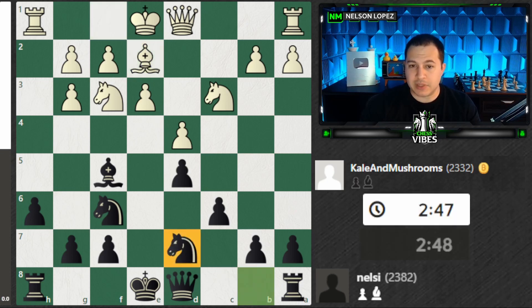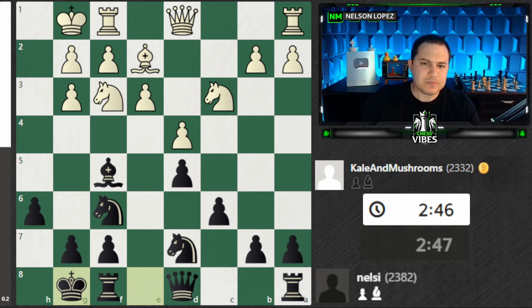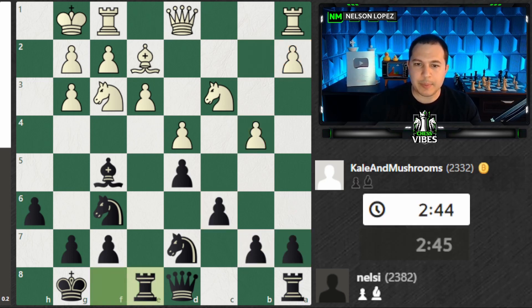Bishop E2, and now I was able to complete my development. Castles, castles — pretty even game. Now, this is a standard plan in the Queen's Gambit exchange variation type setups. When these pawns get traded, this is called a minority attack. White is trying to attack with two pawns against three pawns — hence the term minority — and they want to create a weakness. I played Rook to E8, getting my Rook on the half-open file, and they played B5.